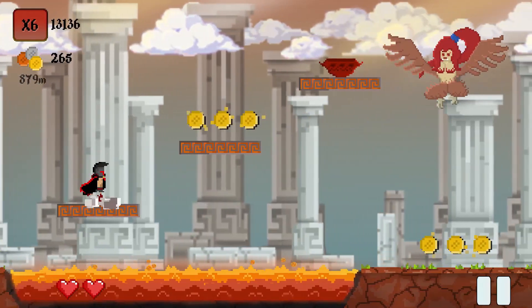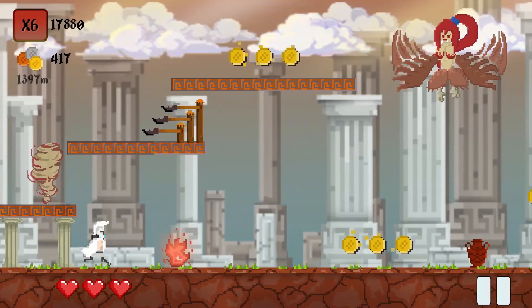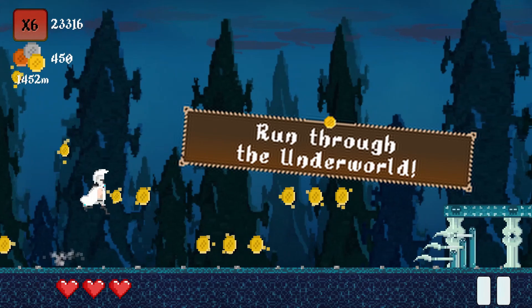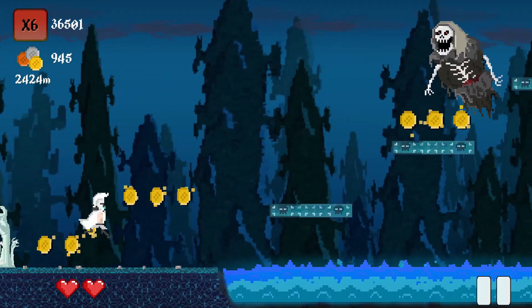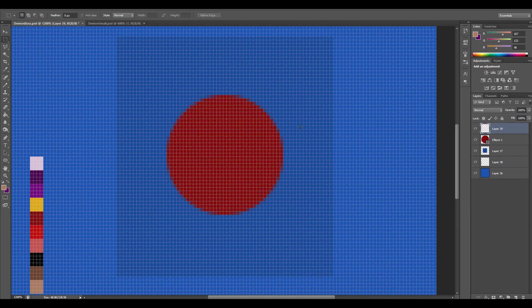So for today's video, and since PartUp — my endless pixel runner for Android — has released a few days ago, I decided to create a whole new world for you to run, with a new environment, new obstacles, creatures to defeat, and a new boss which you have to take down in order to continue! For the rest of the video, I'm going to shut my mouth and play relaxing background music, showing you the process of creating the boss in Photoshop, plus animating it in Unity! And with that said, enjoy the rest of the video!